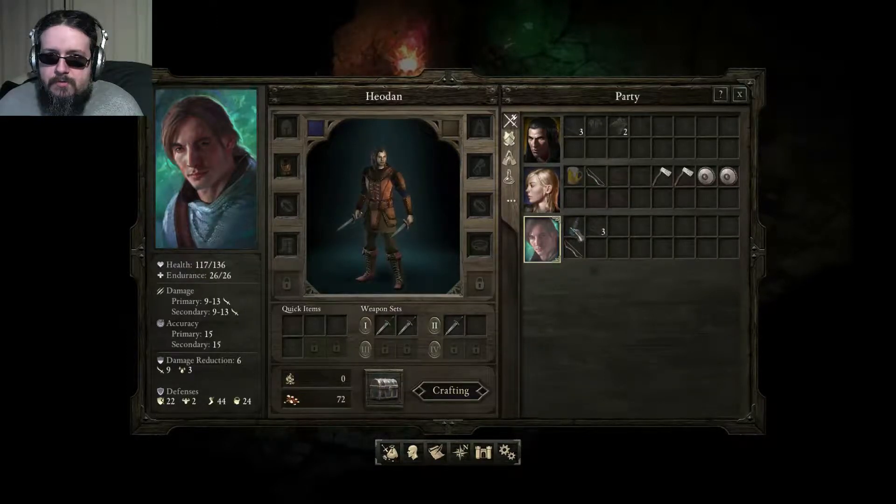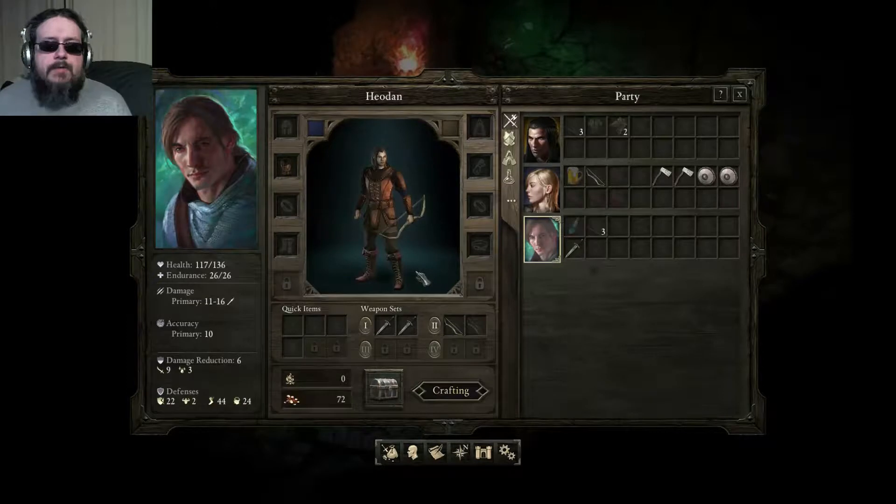There's armor too. We'll equip a bow as his second weapon set, so that way he can fire at will, like my main. And since he is a rogue, I will give him the lockpicks so that he can actually do something with them.